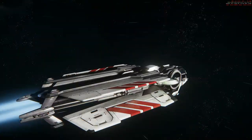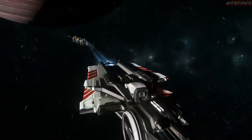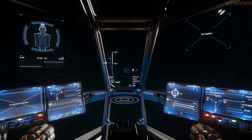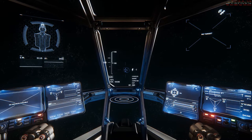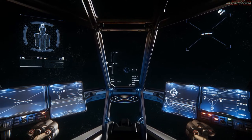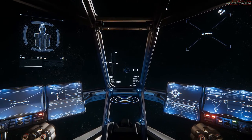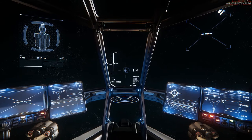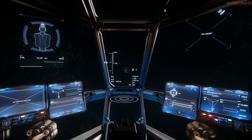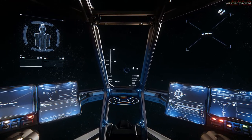Greetings fellow citizens. I'm on the PTU Alpha 3.1.4 F. This is a very short, quick video. Let's say you want to afterburn - you hit the afterburner, but if you don't hold the button, you go back to SCM speed. Again, I'm holding the afterburner button, I afterburn, I let it go, and I'm back to SCM speed.